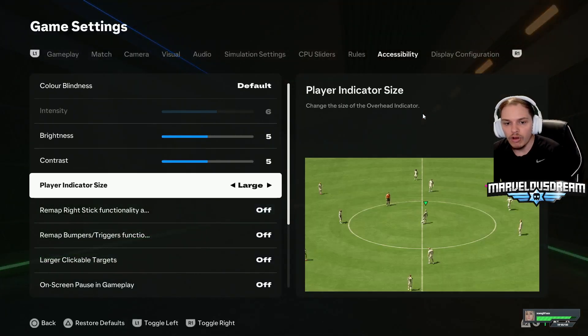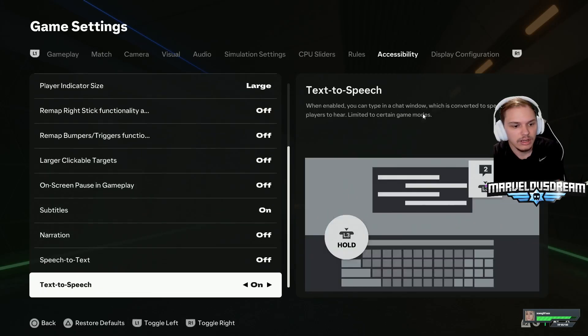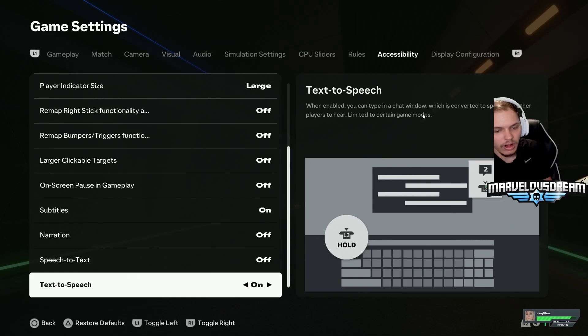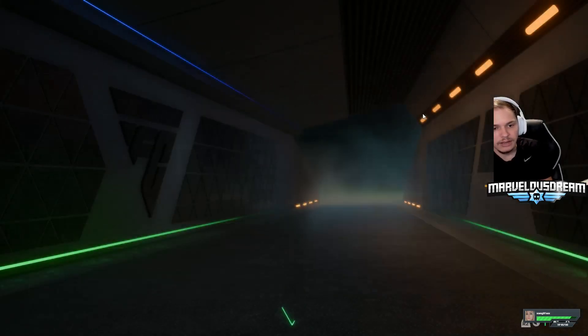Go to Settings and then Accessibility. Scroll all the way down to Text-to-Speech and Speech-to-Text.